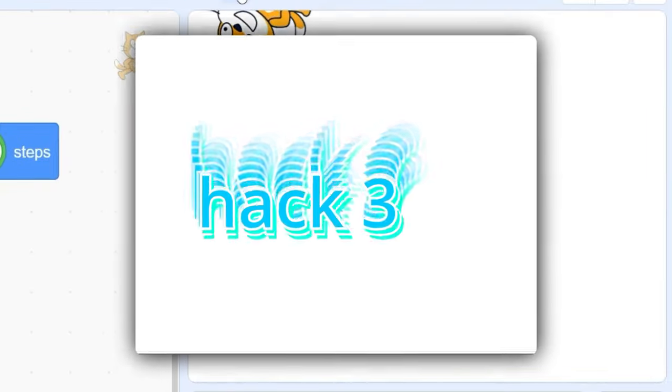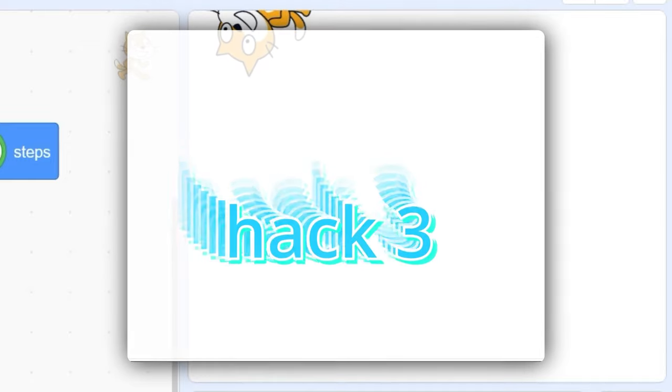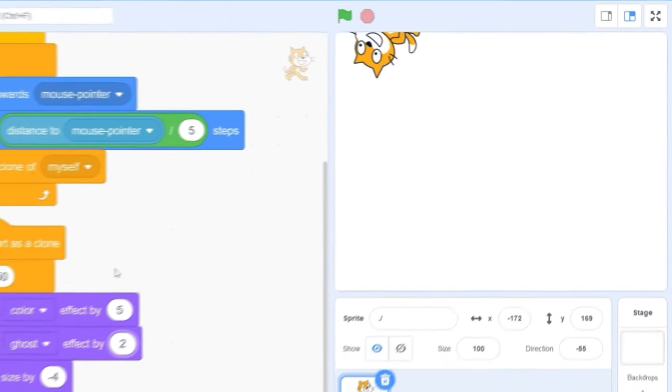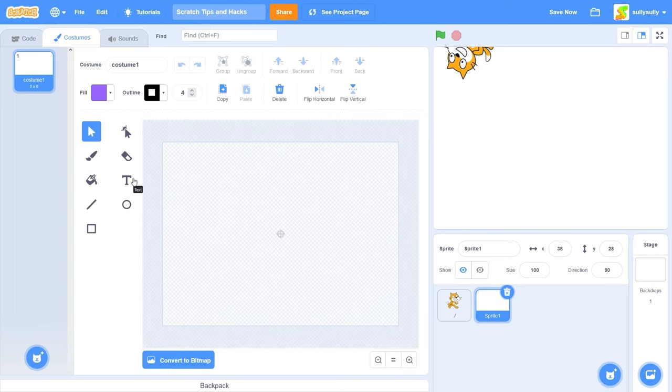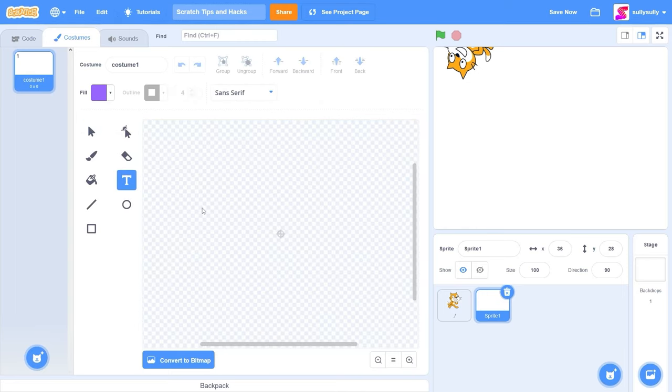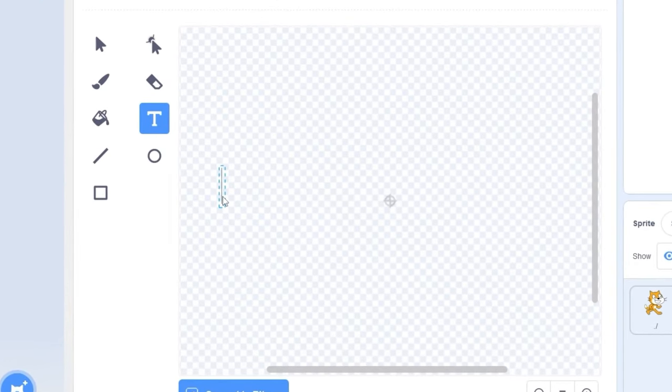For this hack I'm going to show you how to make a rotating circle text with the sine block in the Operators category. Let's paint a new sprite and click on the text tool. I want to make the text cool with some shadows and an outline, not like the default text. So let's type what we want it to say — 'subscribe.'